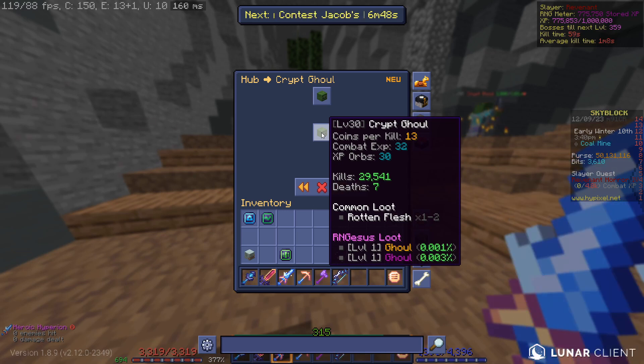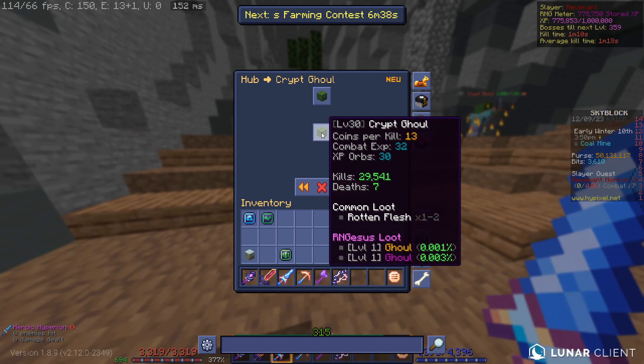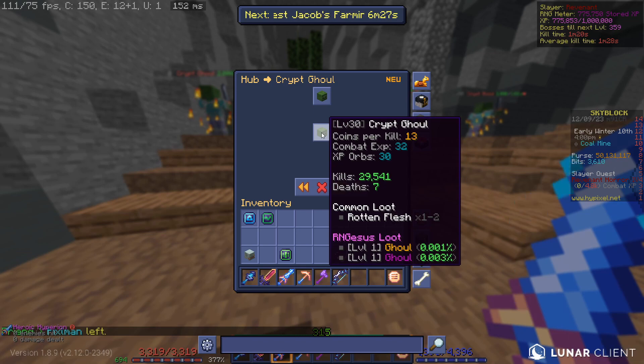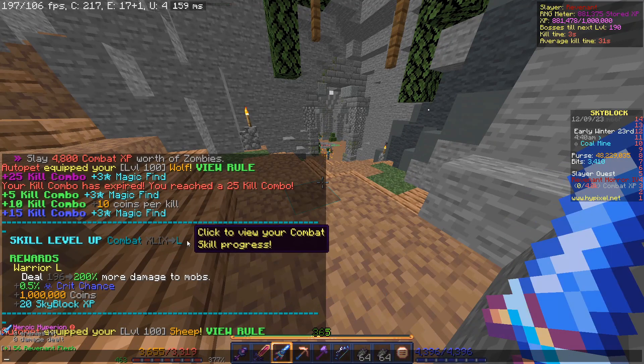I dropped both of them in less kills than it takes to get thirty thousand Crypt golds, and I got two drops that are worth more than that combined. I just don't know what to say — I'm so tired. But yeah, I dropped another very rare drop. I also just got combat level 50, which is really nice.